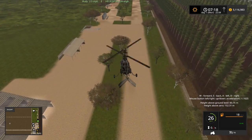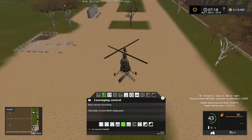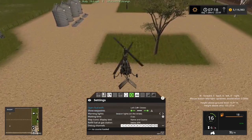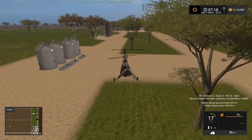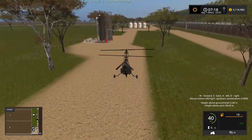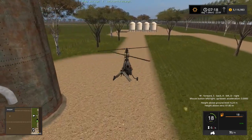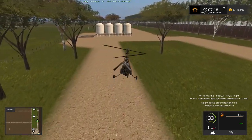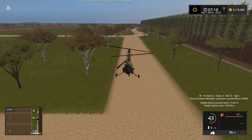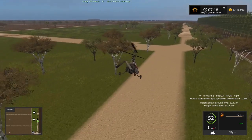There's the cattle area with feeding troughs and silage. More tanks - we'll figure out what those are at a later date. I just want to do a quick look at the map to see what it's all about. You can see it's huge.